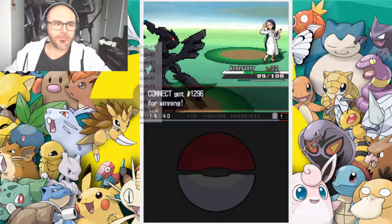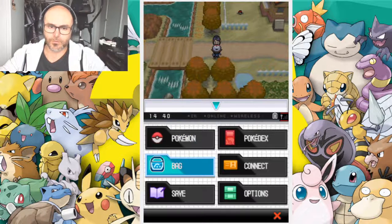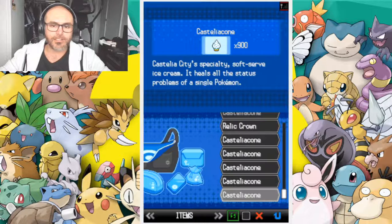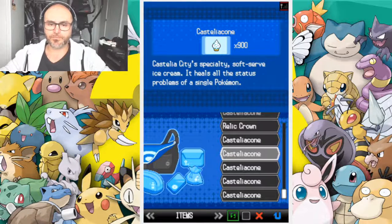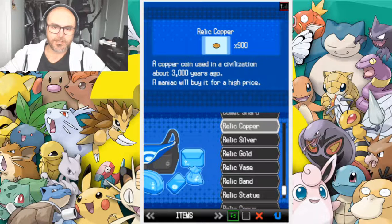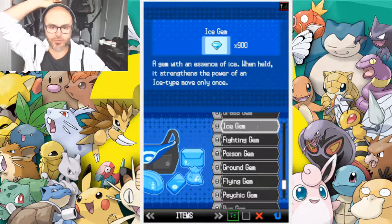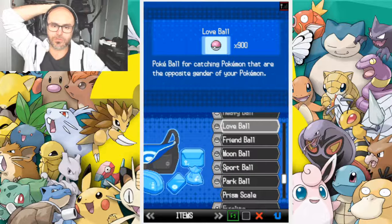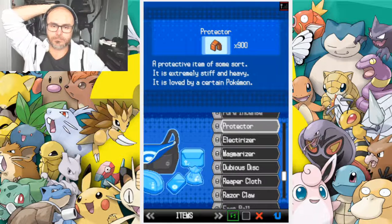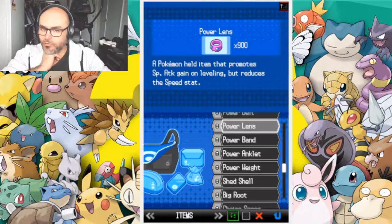I'm going to break the video for a second and save the game. I think I did something in this game where Pokemon that need to trade to evolve can evolve without being traded. We need to check — let's see if we have a King's Rock. I'm pretty sure we have one somewhere.